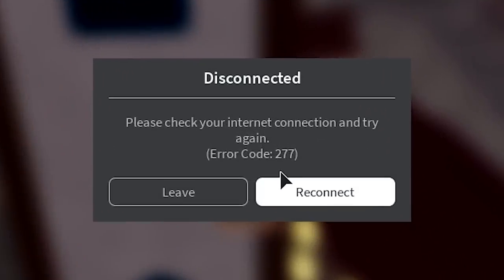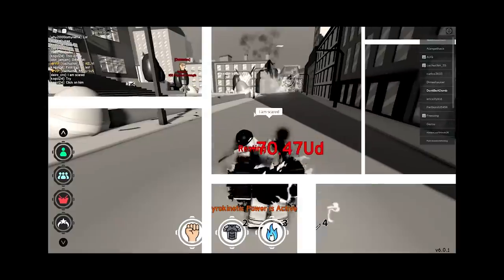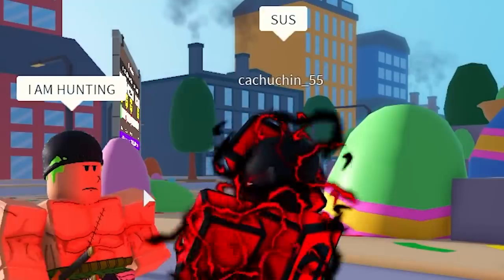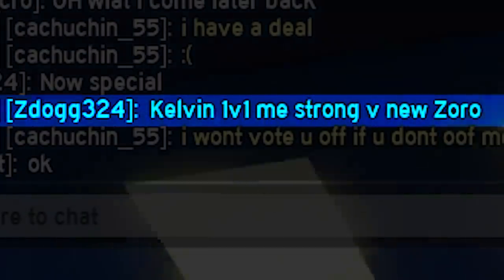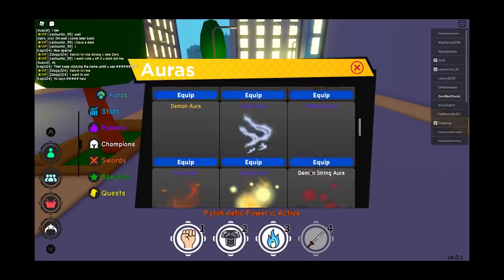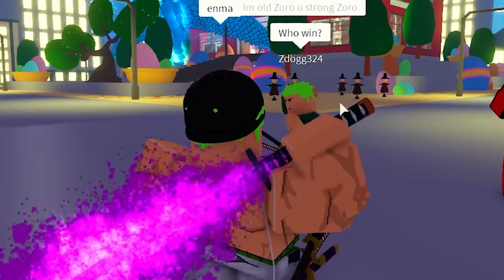What a crash. Garo. Hi, Onigiri. I'm scared. Oh no. Ouch. Sus. Strong vs new Zoro. What the hell? Let's pop up the Enma. I'm old Zoro, you strong Zoro. Who will win?